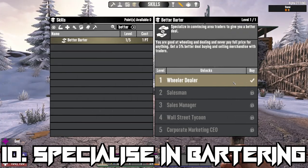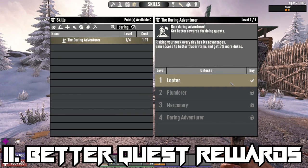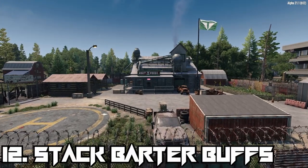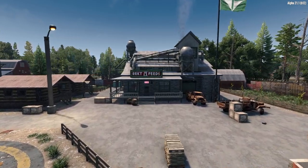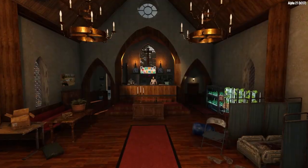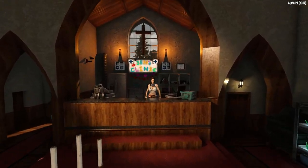The Better Bartering skill is a great way to increase your yields when conducting business with traders, increasing the value of your trades in increments of 5% per tier, up to a total of 25%. This, in combination with the Daring Adventurer skill — which grants up to 20% more dukes for completion of quests — can see you swimming in cash in no time. All of these effects are stackable, so you can potentially see an overall total increase in bartering of 70%, with an additional 5% from Pumpkin Cheesecake for buying.